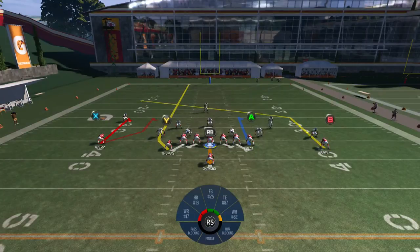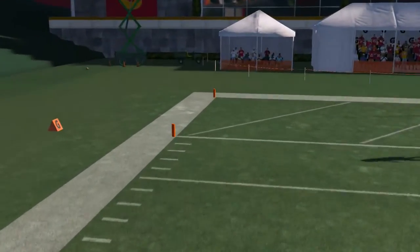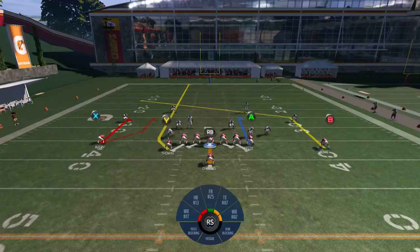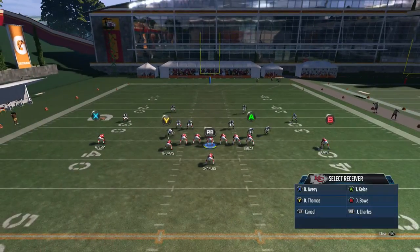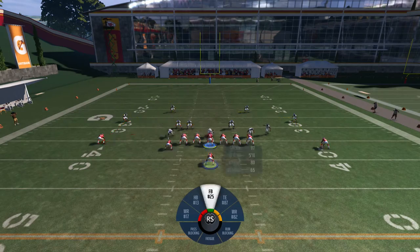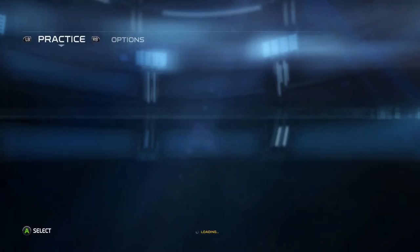The main route on this play is Dwayne Bowe on his post — those post routes always get open. Against zone you may have to wait and hope you have a decent quarterback. If you're not getting hook zones to play underneath sharply enough, put the tight end on a route underneath to allow the post route to break against zone coverage. Terrell Pryor isn't helping here, so let's go ahead and sub in Alex Smith.